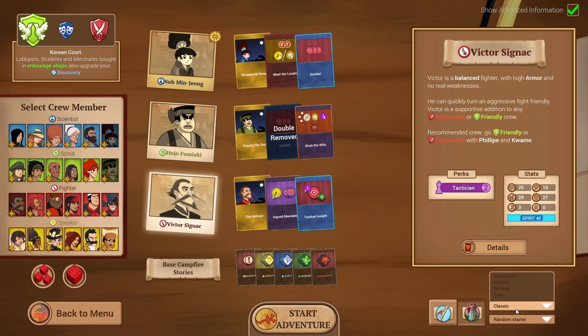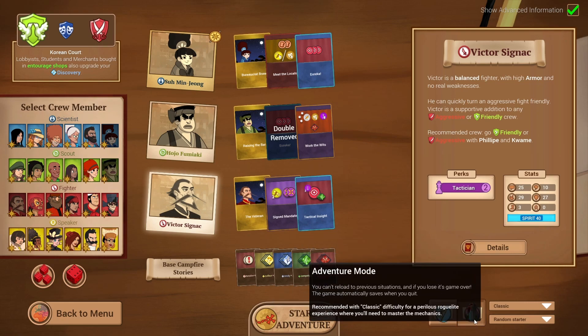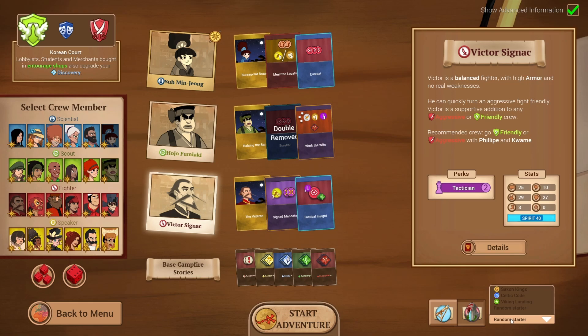We are going to play on Classic difficulty, which is one below impossible, and we're playing Adventure Mode, which means if we lose it's game over. Otherwise, Discovery Mode allows you to reload your save. You can also choose your starting island — I generally go with Random Starter since different islands have access to different treasures that buff your game, and they're predisposed towards a specific resource: Campaign (to hire people for permanent effects), Research (for situational effects), and Gold (for equipment that buffs combat stats). We're going to go ahead and start.